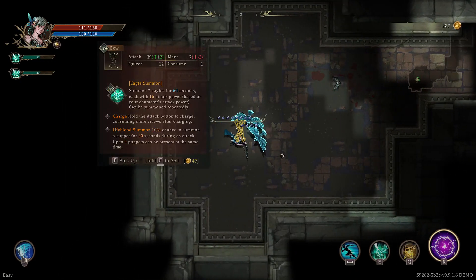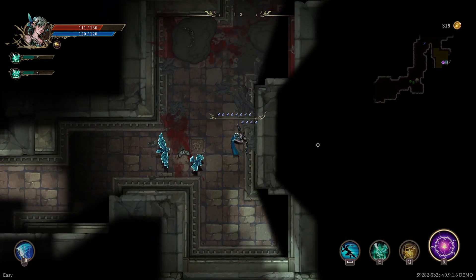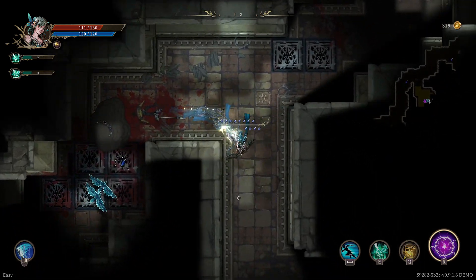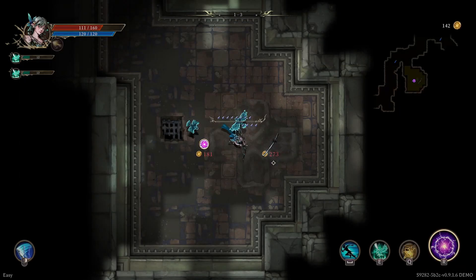I found a better bow — plus 12 damage. I have to take that. Now I hit even harder. Unfortunately the new bow does have fewer arrows, but it is what it is. I have a shop here with an upgrade book. I want to maximize this passive.